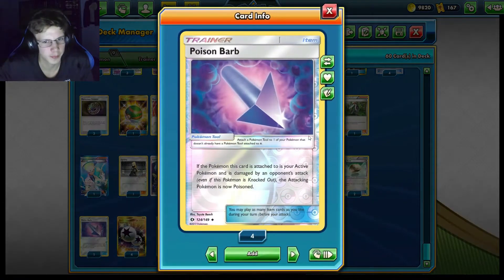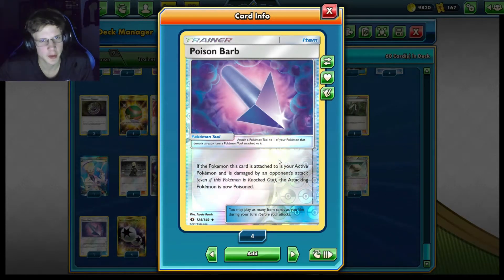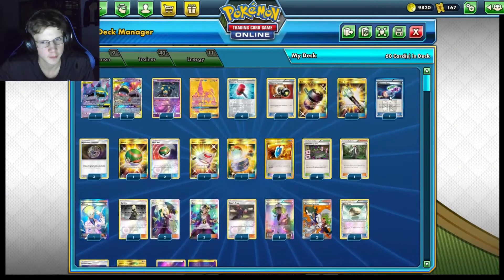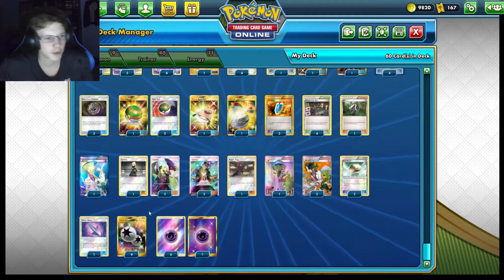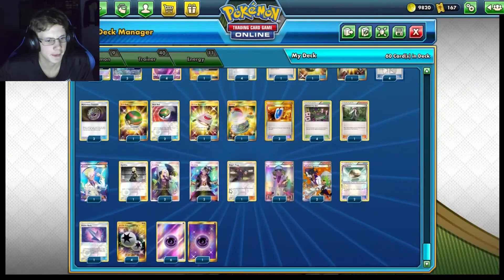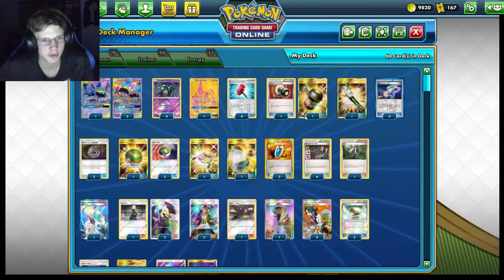Poison Barb — we've got two. You could honestly play one more in this deck. If you put this on your Pokemon and they're damaged by an attack, your opponent is going to be Poisoned. Pretty good if you're running out of Lasers. For Energy, we've got four Double Colorless and seven regular Psychic Energy. That's it for the intro — let's move on to the battles.